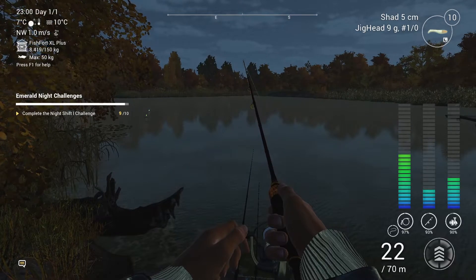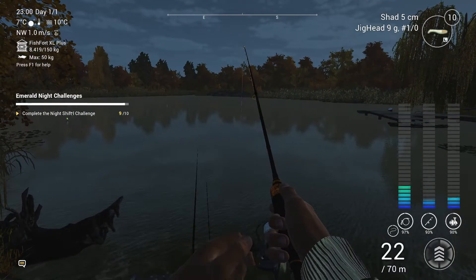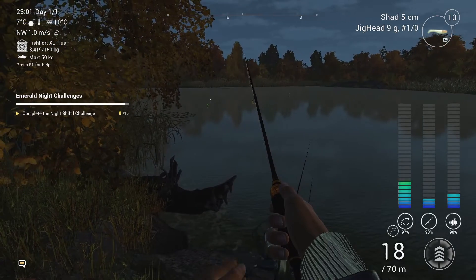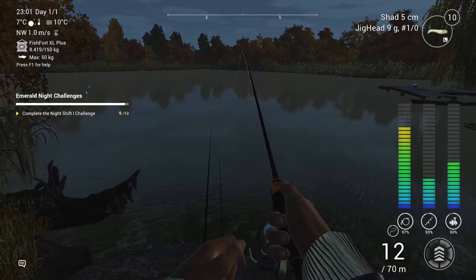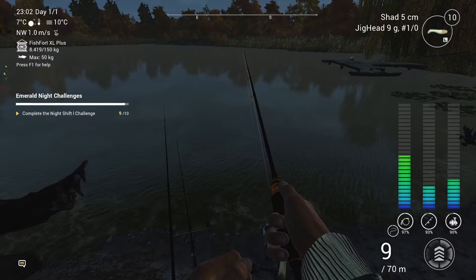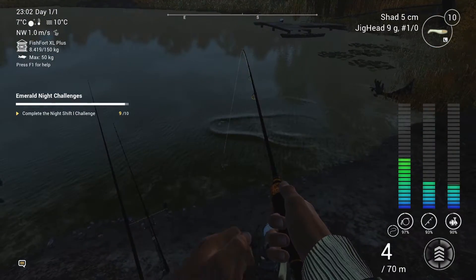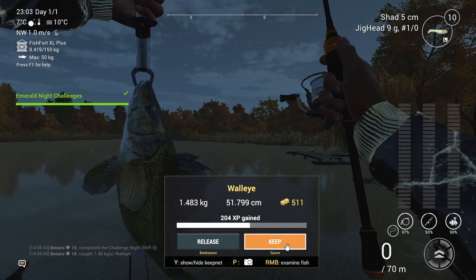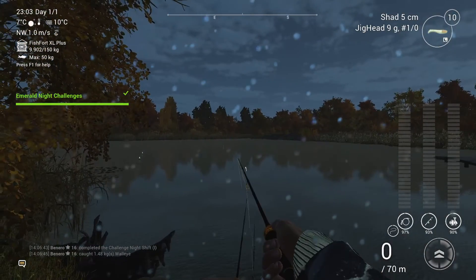Come on, back this way. It's going to snap my line — this thing is bigger than what I can handle with this line. Let's hope it doesn't. Slow down, don't get too eager or we'll lose it right at the edge. There we go, we can see it already and we can pull it out. It's another walleye — 1.48 kg, almost a one-and-a-half kilogram walleye, and that's a nice size. 51 centimeters, just over half a meter in length. And with that, we've completed our night challenge!